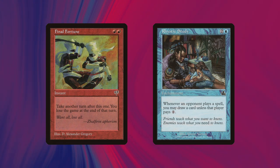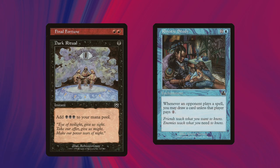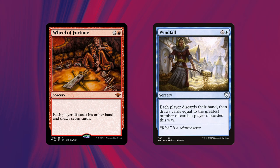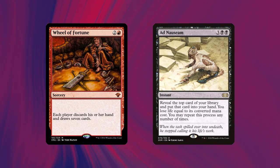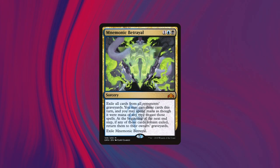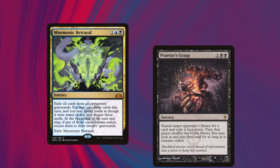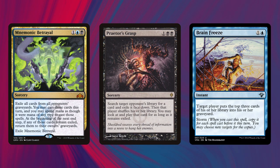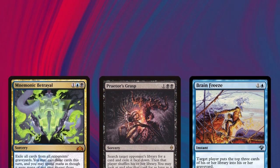What we basically want to do is mulligan for hands that have lots of mana and basically one action spell — things like Wheel of Fortune or Ad Nauseam that can really refill our hand. Once we have refilled our hand, we continue to do that as many times as necessary. We've got outs in the deck like Mnemonic Betrayal that pay off all of our Wheel of Fortune effects, and we've also got layered win cons like Praetor's Grasp where we can take other people's win cons.